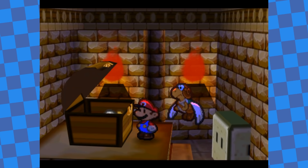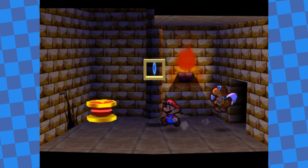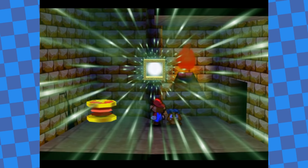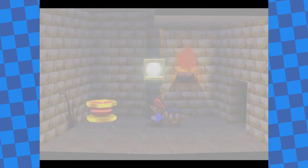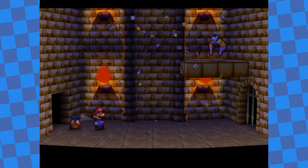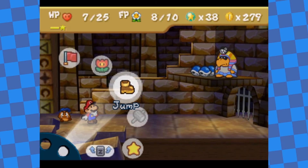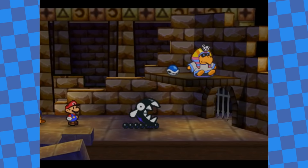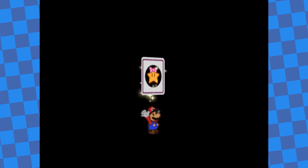I also picked up the Super Hammer in the ruins, raising the power of my hammer attacks by 1, and found a Super Block which I used to upgrade Goombario, giving him the Charge command. At the end of the dungeon I fought the chapter boss Tootankoopa. This fight wasn't too difficult — he summons a Chain Chop that deals decent damage, but I just focused on Tootankoopa since the fight ends when he's defeated. I had to use Refresh once but made it through just fine, saving the second Star Spirit.